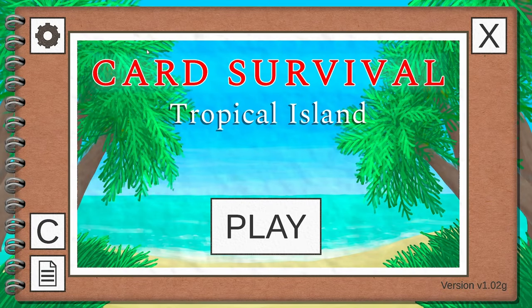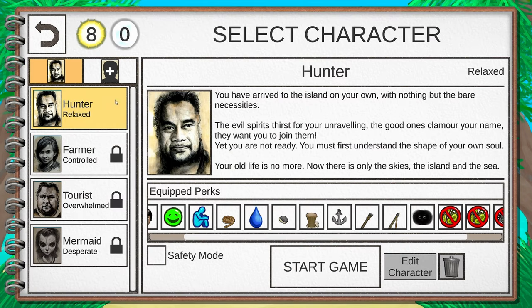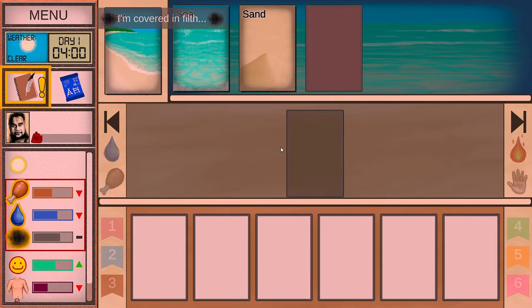What is going on brothers and sisters, welcome to Card Survival: Tropical Island. This game is a classic survival game where you're stranded on a beach island and have to explore. However, it's a card game, so there's lots of time management and inventory management — some really good stuff. I played for eight days just to see how the game moves. We'll start with the hunter, let's start the game up.